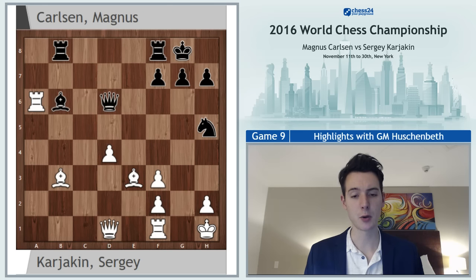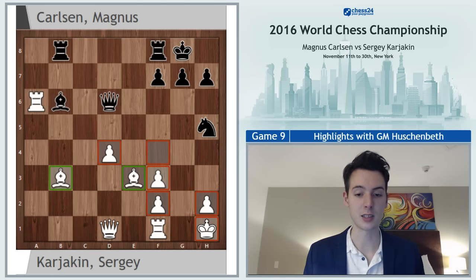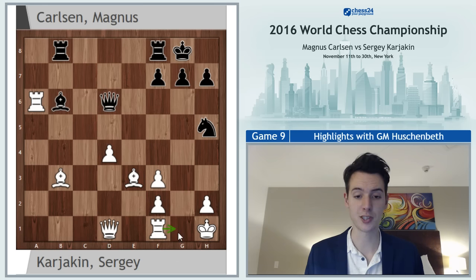White is up a pawn — the d4 pawn — and has the bishop pair. That's on the good side for white. What does black have as compensation? The white king is a little bit open and weak, all the white pawns are isolated so they're not protecting each other, and there are square weaknesses in the white position. Still, if anyone is trying for something it's white, who has good potential. This is not a position easily drawn by black, as there are some possibilities against the black king, and white is up a pawn after all.